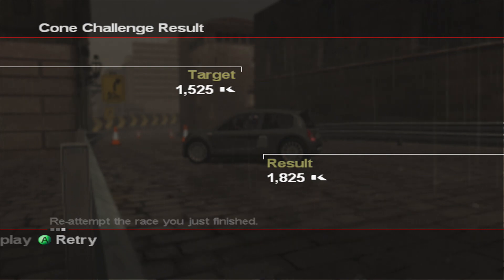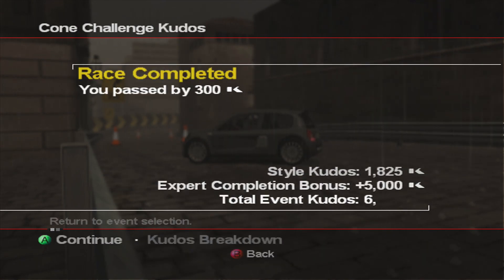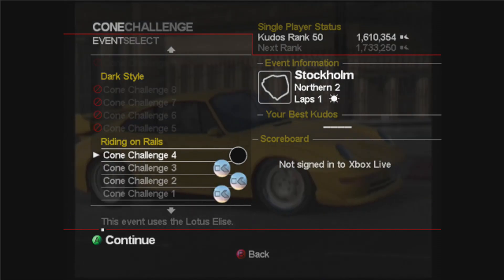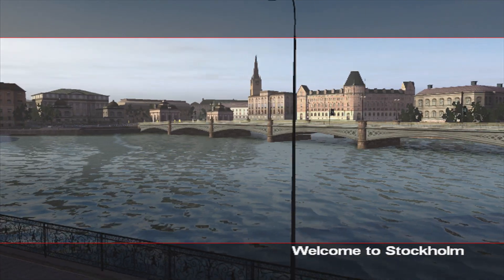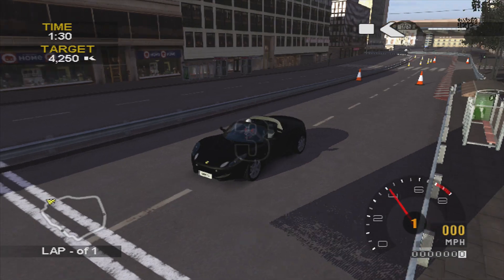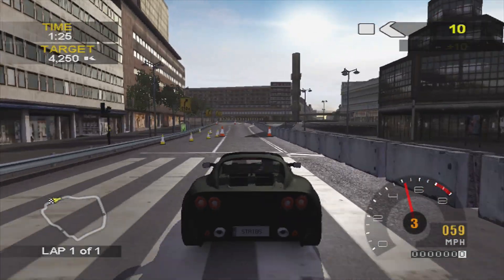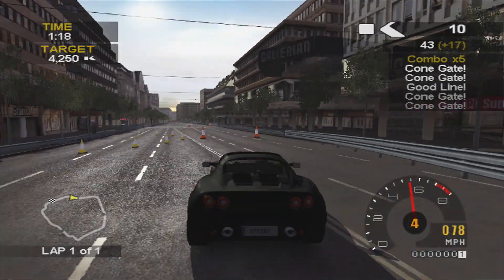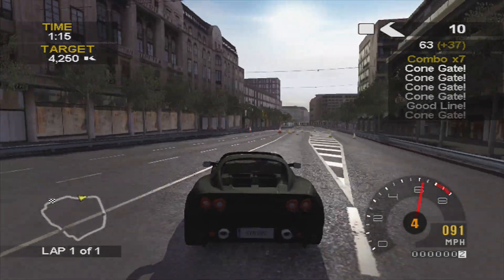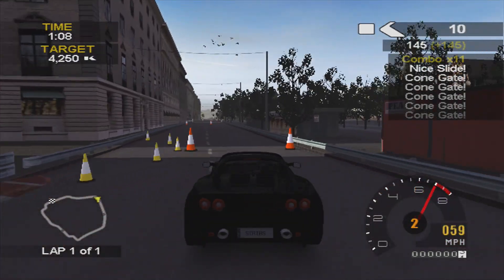Numbers two and three are the most easy ones out of these four, so I've only got one left to do for this episode — cone challenge number four. This is where the track starts to get longer and the kudos target starts to get higher. We're on the last one using the Lotus Elise and we are in Stockholm — still only one lap though. The target is 4250 and I also managed to do this one on my first attempt like cone challenge number three. The Lotus Elise is quite a nice handling car, quite stable, and you can slide it quite easily as well. This is the same track used in the coupe series where we used the Audi S4.